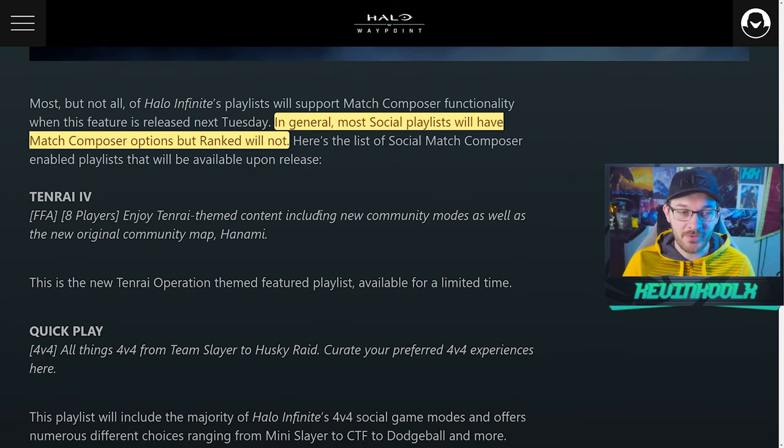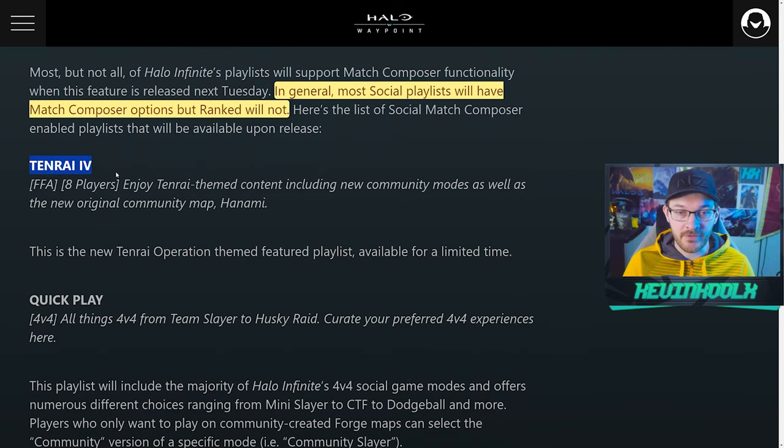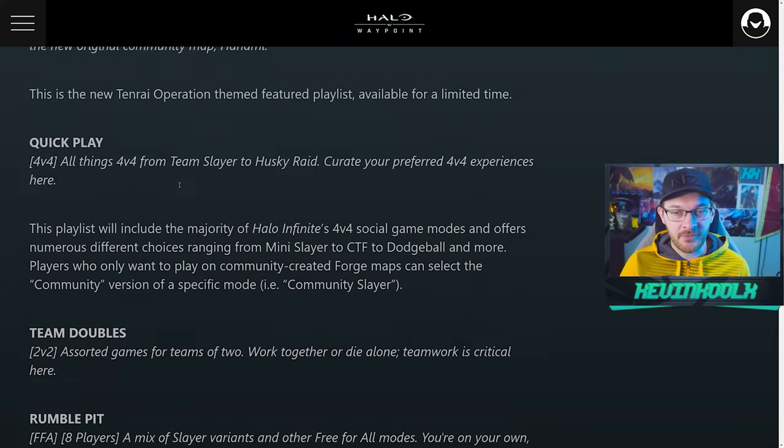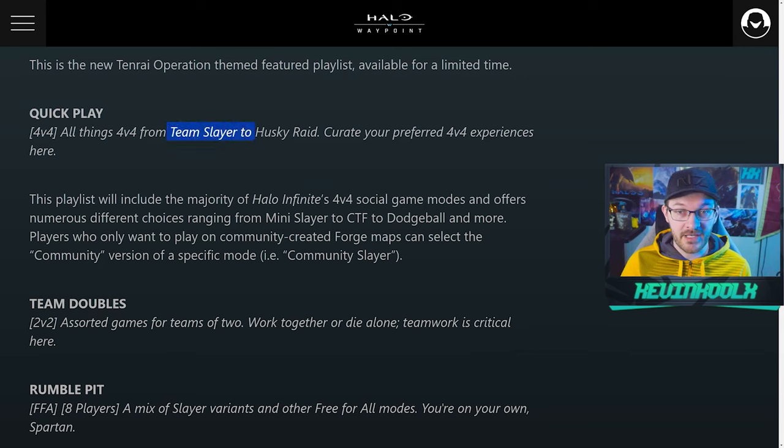For day one on June 4th: the Tenrai 4 event will feature an eight-player free-for-all — they don't specifically state the mode but it's Tenrai-themed on the map Hanami. If you played the previous Tenrai event you'll recognize the map; it's probably going to be similar to the Ninja Slayer free-for-all mode from before. Quick Play will include modes ranging from Team Slayer to Husky Race — pretty much all 4v4 modes lumped together, with some community-variant-specific modes as well.